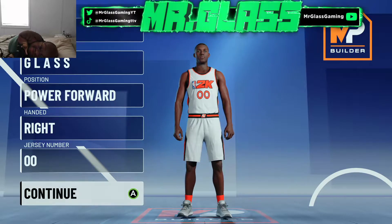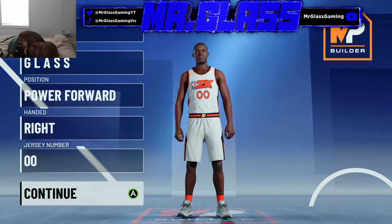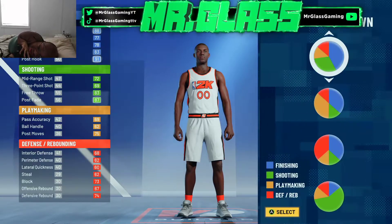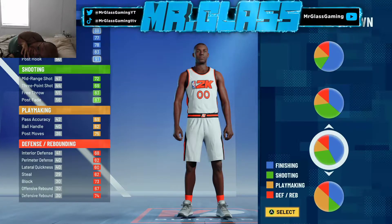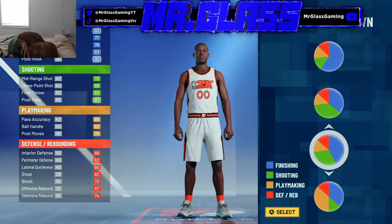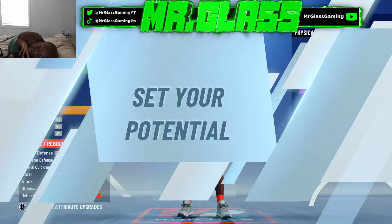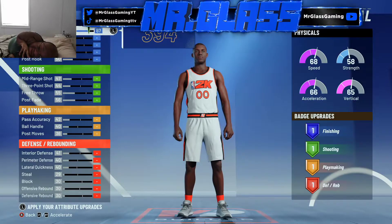This is a completely unique build and I want to know what you guys think it is. So first of all you guys are gonna be like, 'Vic, have you lost your mind?' But we're gonna do a blue green pie turn. We're at power forward and I want you guys to witness the magic in this build.